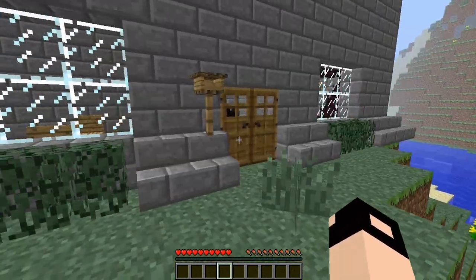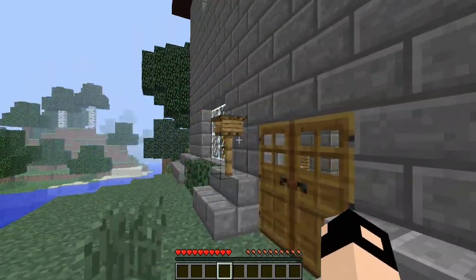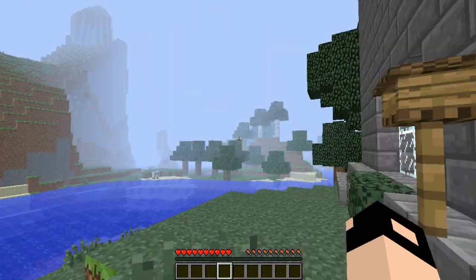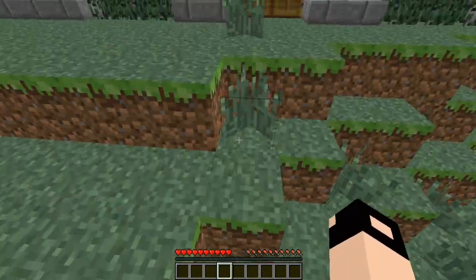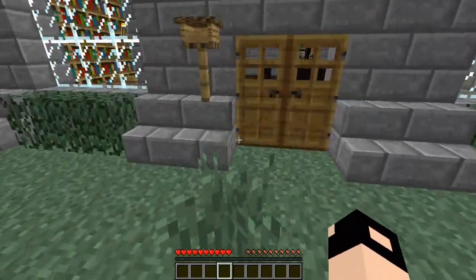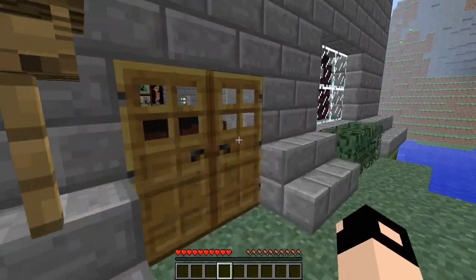I don't know if you can already tell something different about it, like hedges and a mailbox. While we're using a furniture mod, I will have all the extra info in the description. Anyways, let's just start showing you on my house.